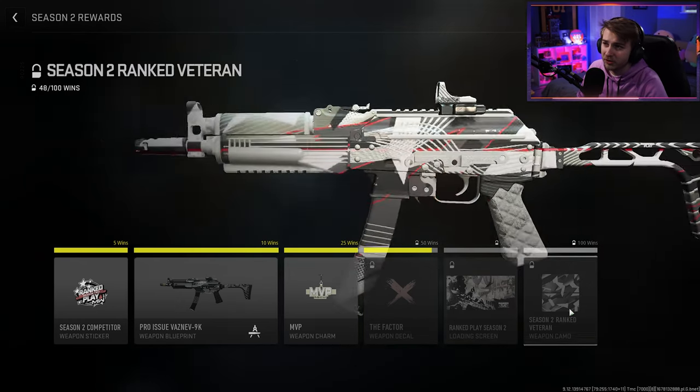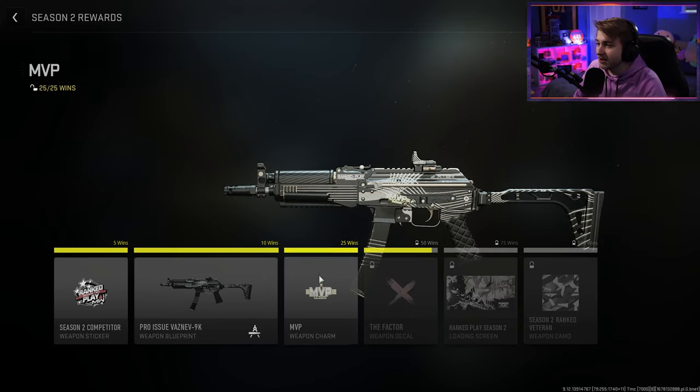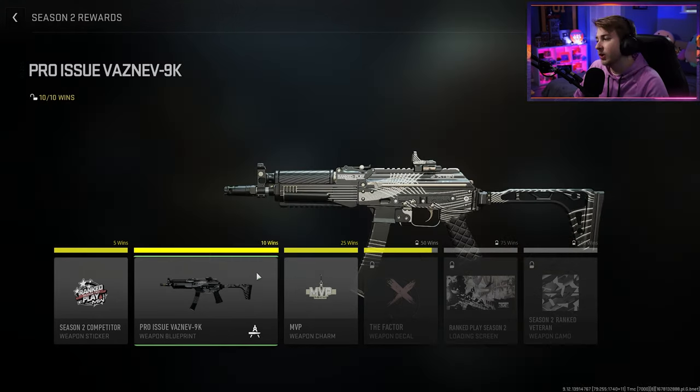This camo honestly is pretty underwhelming. It isn't the coolest looking camo, it isn't the greatest. But I think there's not going to be that many players that have it — it's going to be a very small percentage. If there's an exclusive camo out there that you have to work towards and earn, you'd best believe I'm going to have it. Honestly, the best rewards in this are like the MVP charm, which is pretty cool — it looks kind of like a Super Bowl ring — and the pro issue Vetsnev.